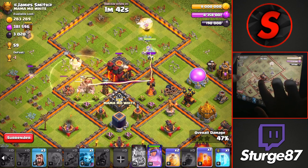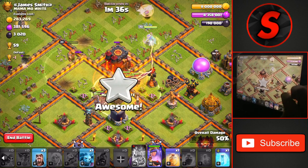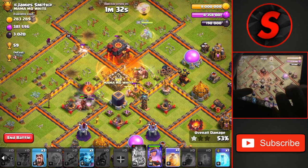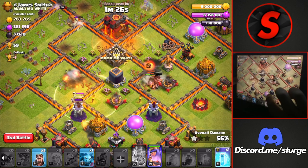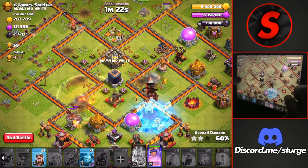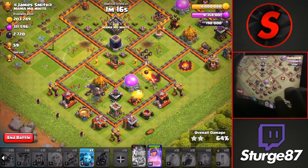Dropping a heal spell through here as they will get destroyed without it. Dropping a poison spell for the skeletons and another heal through the second Inferno Tower, making sure these are both on single. If you are going to attack a Town Hall 10 like this one, we had to attack it because it was obviously worth 59 trophies. We dropped our last heal spell at the bottom left, and we have a bunch of hogs on the right side that I used the rage spell on to hit that funnel splash damage building.